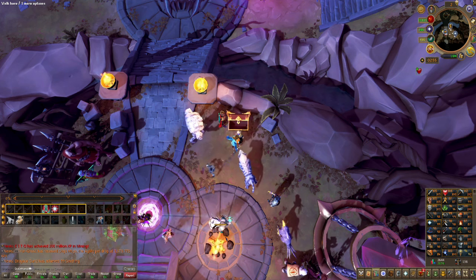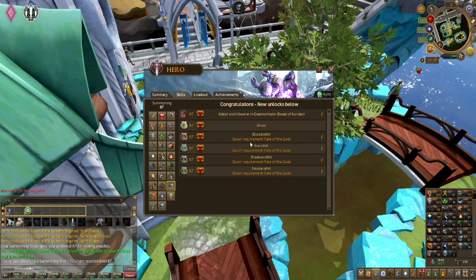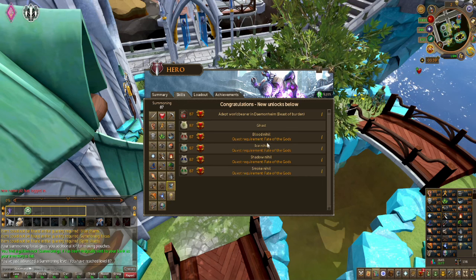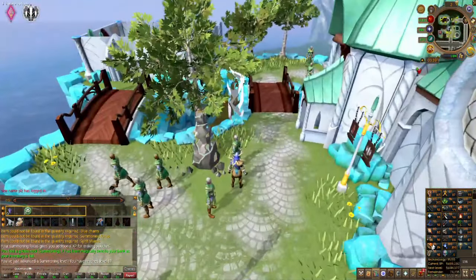I just got level 87 summoning. Awesome — I can finally make Nihil. These are great familiars that give you bonus accuracy in each different combat style, so they are super broken. I'm going to get back to summoning.